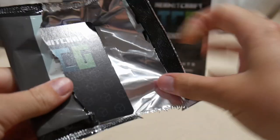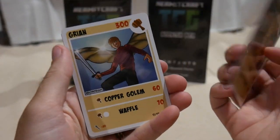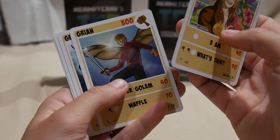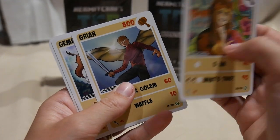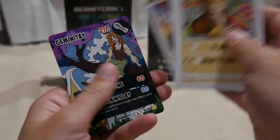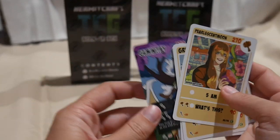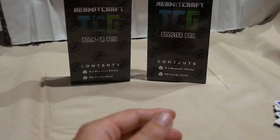And our next Hermit pack — another Pearl, Green common — I think I have a common Green — Gem, Rendog, Impulse, another Rare Gem. That one I'm probably going to trade, because I do have the Hollow Gem.